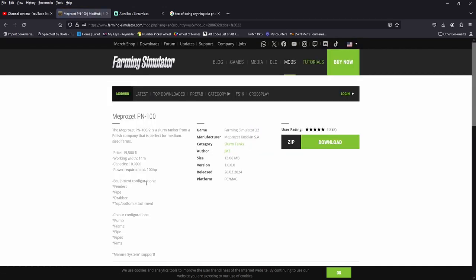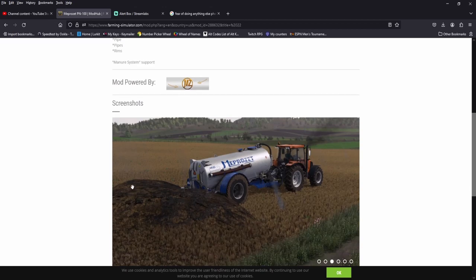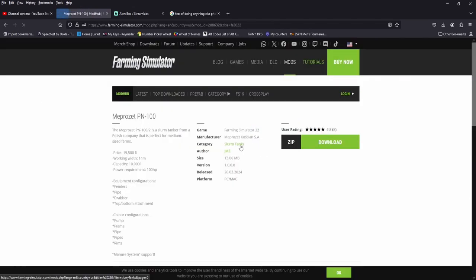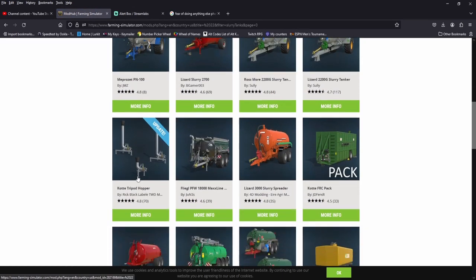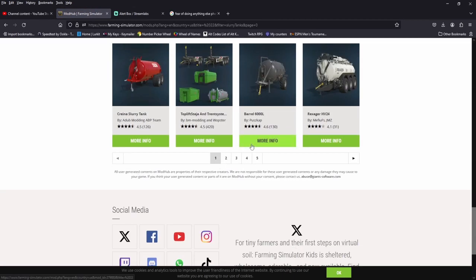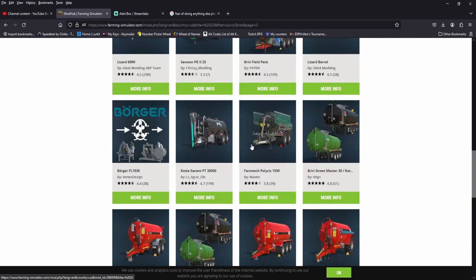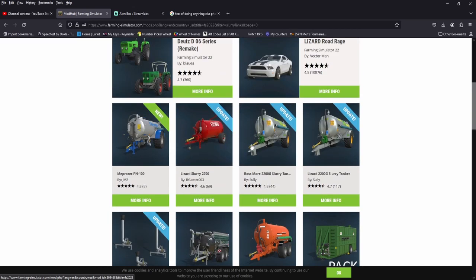Alright, we got another slurry tank. 19.5, 14-meter spread, holds 10,000 liters, 100 horsepower. It's got a lot of configurations and has the manure system. It's a slurry tank. Is there a category that has more stuff than slurry tanks? We've got five pages of slurry tanks.